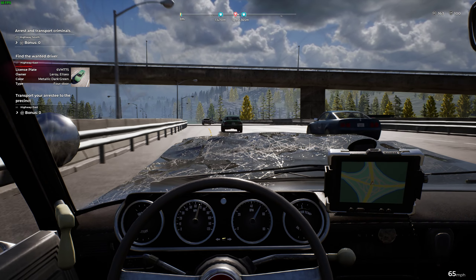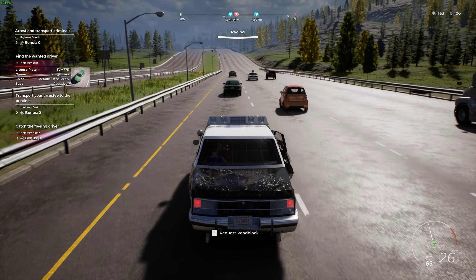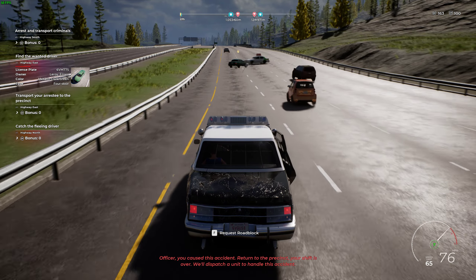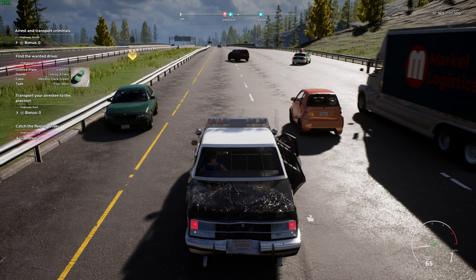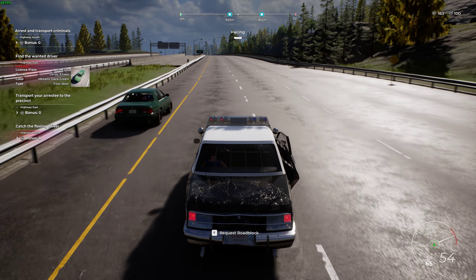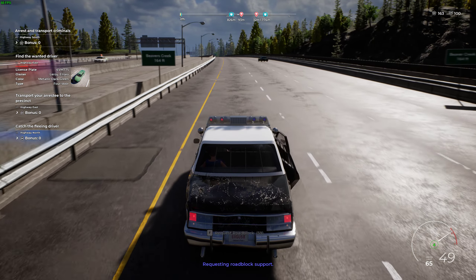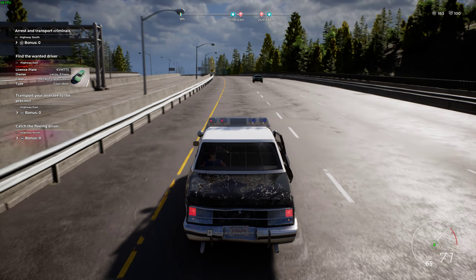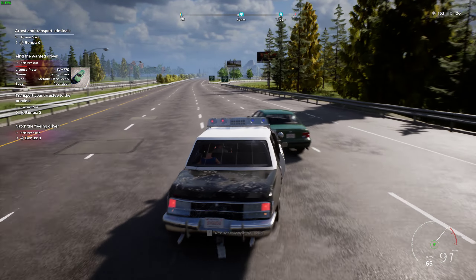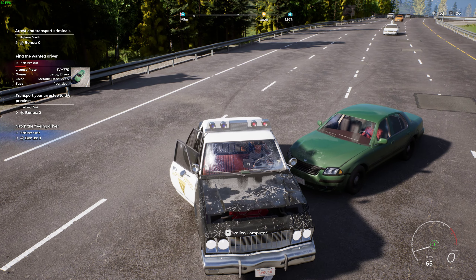6VM-775 — let me see if that's the one. Wrong car — whoops. I've got a driver trying to flee, it's a green metallic four-door. Get him! You can pit maneuver him if you have to. I could if it weren't for the rubber banding. You called in for a roadblock? He does not want to stop. I tried to pit maneuver him — the rubber banding killed me off, but I've just pitted him now. He's still trying to go!